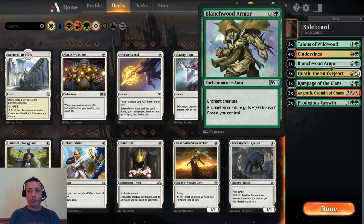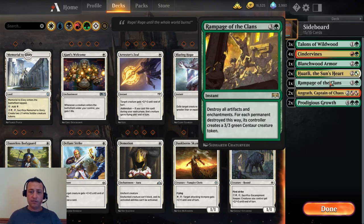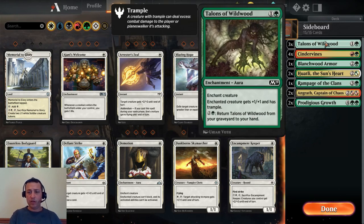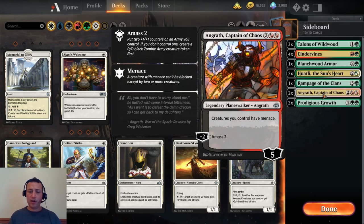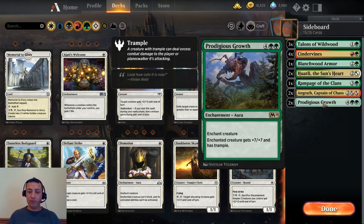Blanchwood Armor is in there just because it would be funny. Huatli, the Sun's Heart — if your opponent has been burning you aggressively, play this and use your Vitugazi, which will be a 9/9, to gain 9 life and get back in the game. Rampage of the Clans clears out artifacts and enchantments all at once — it gives your opponent 3/3 centaur tokens, but you're not too worried. If you're sideboarding Rampage, you're probably also bringing in Talons of Wildwood. Angrath gives your creature menace and provides a chump blocker early. And Prodigious Growth — just for fun, to make your Vitugazi a 16/16 with trample.